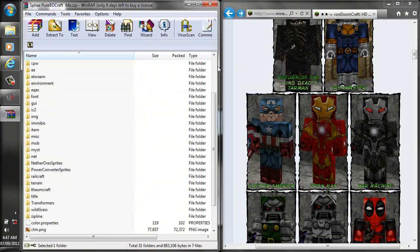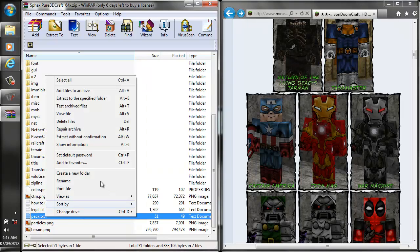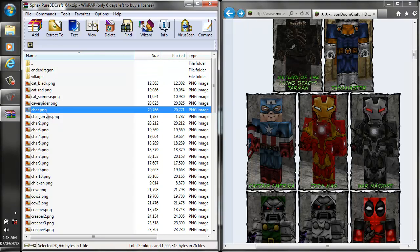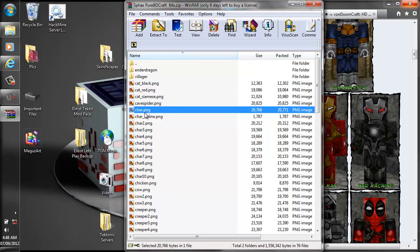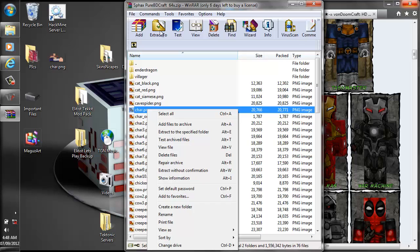Now in your texture pack, you're going to want to make sure that it has the folder called mob. If it doesn't have that folder and you're using WinRAR, all you have to do is right click and click on create a new folder and then name that folder mob. Once you're good to go, open up the mob folder and you're going to notice there is a file called char.png. This is the actual file that the HD skin is going to be used as — by default it has the existing texture pack's player skin. If you want to back up whatever player skin comes with the texture pack, you could just drag that to your desktop or wherever.